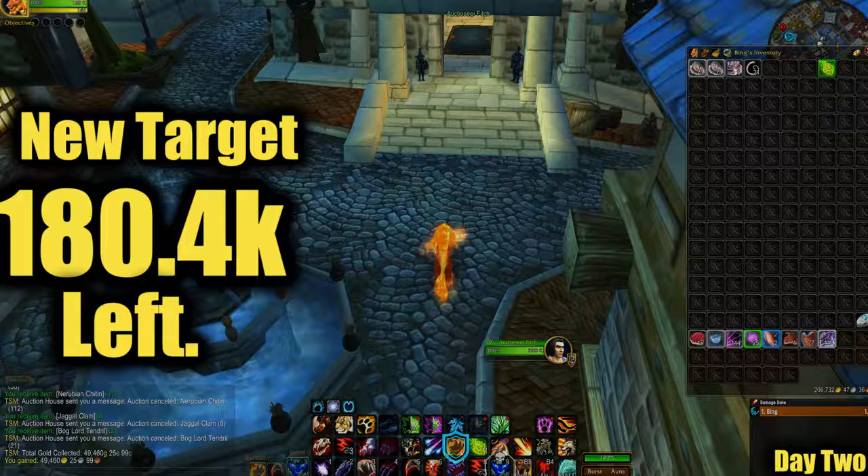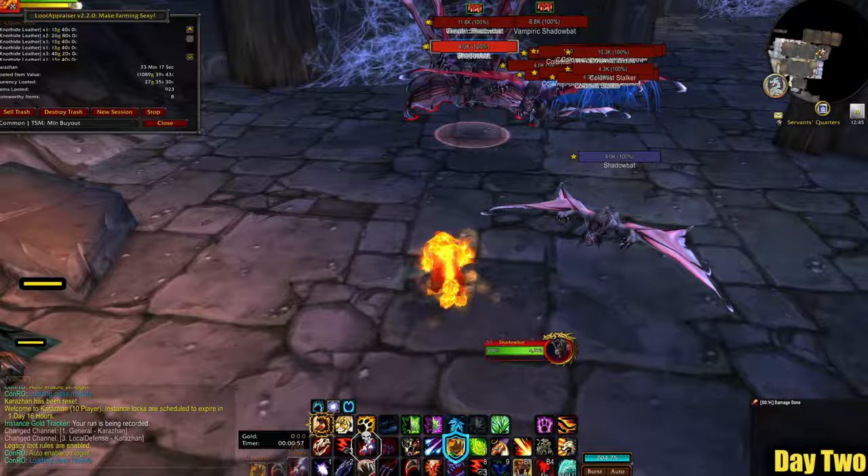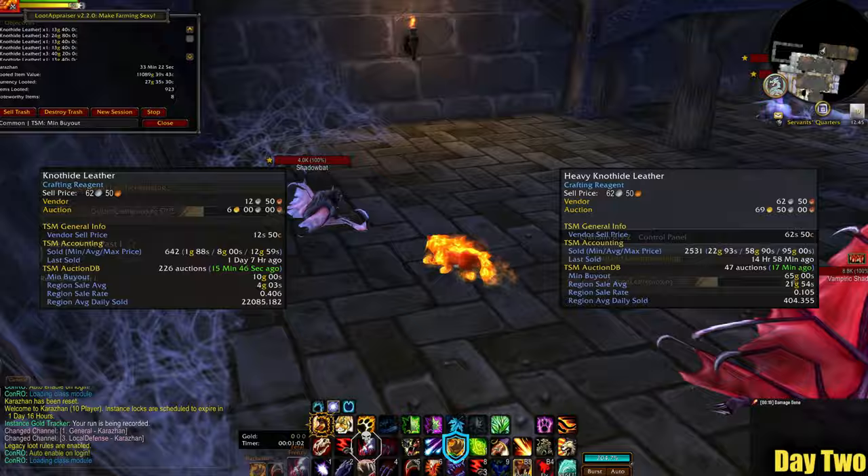The Knothide multi-farm in old Karazhan is up first. The prices for Knothide leather are extremely good, but turning them into Heavy Knothide Hide could make you even more gold depending on your auction house. They always sell, which is why I do this at least once a day, if not more. Details on how to run Karazhan can be found on the channel.